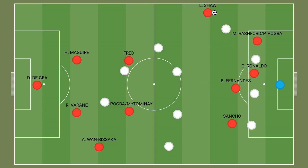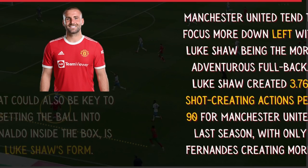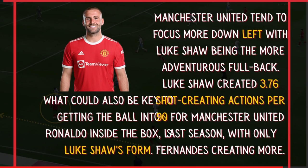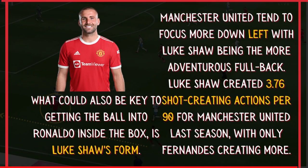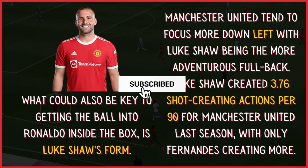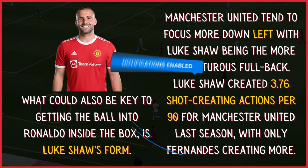Luke Shaw's form could also be vital in getting the ball into Ronaldo inside the box. Manchester United tend to focus more down the left, with Luke Shaw being a more adventurous full-back. Luke Shaw created 3.76 shot-creating actions per 90 for Manchester United last season, with only Fernandes creating more. He also attempted the most crosses per 90 with 3.12, and if he can feed Ronaldo inside the box, this could be a huge positive for Manchester United.